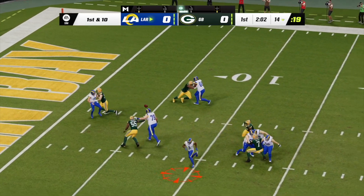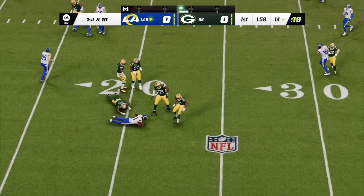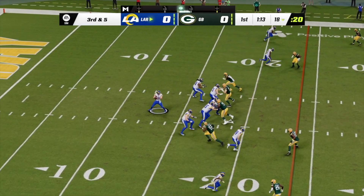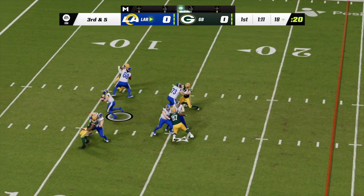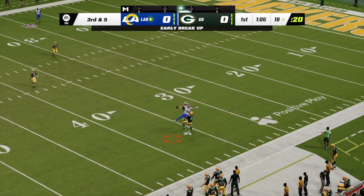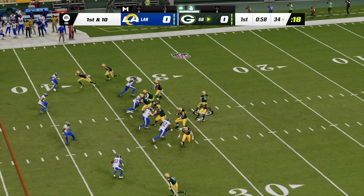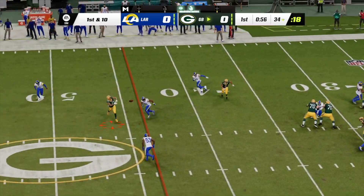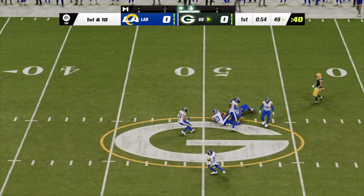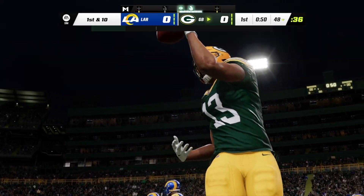Mayfield now looking to throw on first down. They'll set up the screen here to Akers, who shows off the quicks. Here's Mayfield looking deep downfield — and that done within the parameters they've set for themselves: run their offense, get it into the end zone. A little bit of determination and a dash about it as he slips up past the 45.